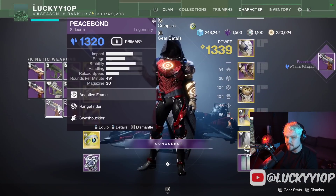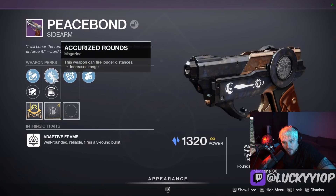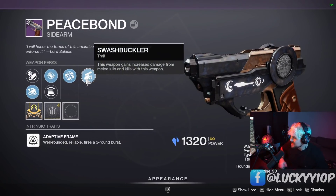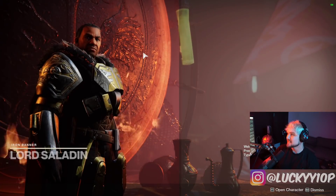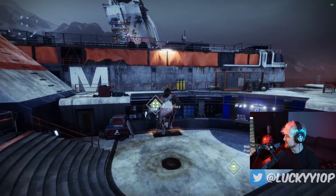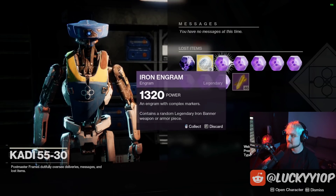Another Peace Bond — what do we get this time? This is a god roll right here. Look at this: max range, Swashbuckler on the Peace Bond — are you kidding me? That was my last one. Max range — that is a perfect roll. I was already stoked from the first two perks, and then I looked at the rest and it was literally a perfect god roll. That's insane. We've got all these Iron engrams to turn in now.